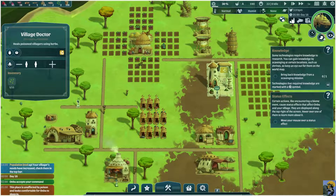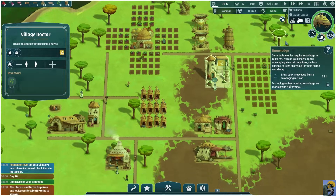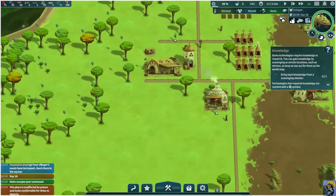Status effects — I say that, and then this happens. Certain actions, like encountering a biome event, cause status effects that affect Anbu and your village. They're displayed along the top right of the screen. For example, right now there's fresh air — that seems good. You can use tab to cycle through, but you can also use 4, 5, and 6 to go to the different zones.